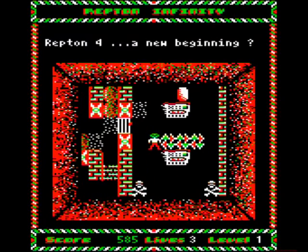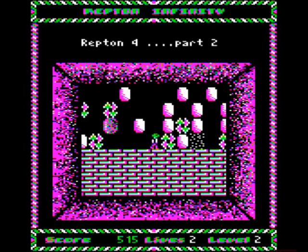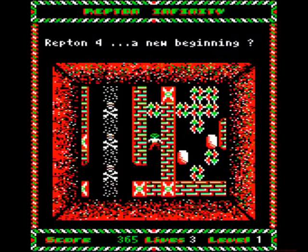Your task is to work out the correct route through eight complicated mazes. The familiar boulders, keys, safes, transporters, spirits and monsters from the original game are scattered around. And to some extent, the jewels are the new diamonds — except jewels sort of slide away from you when you get too close.